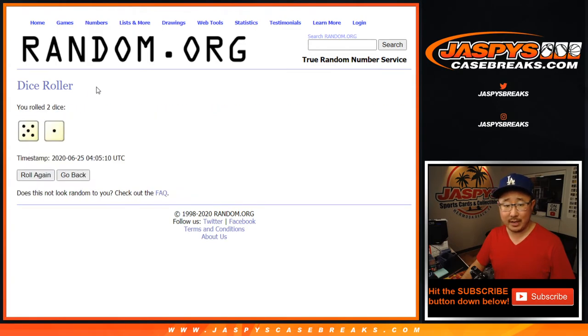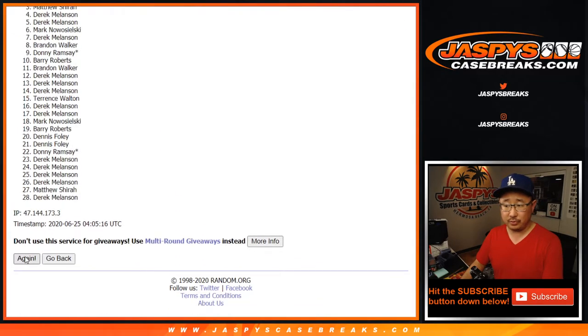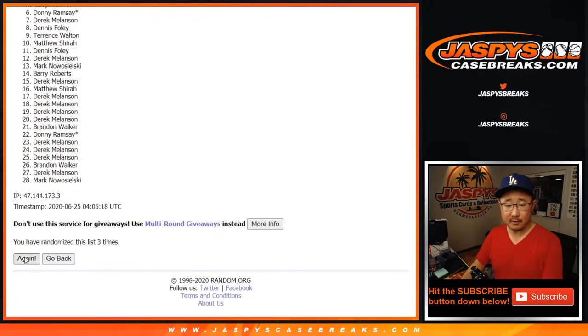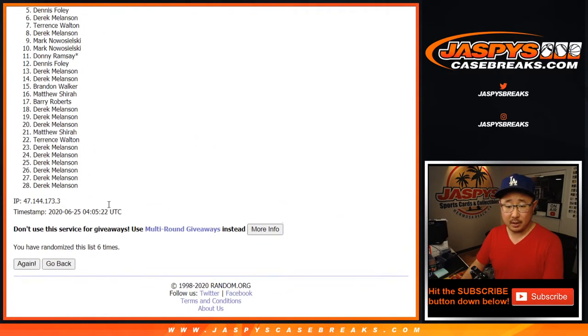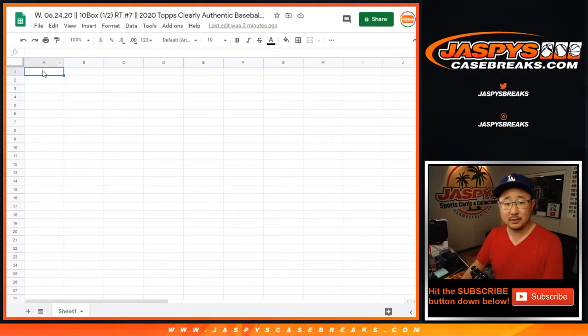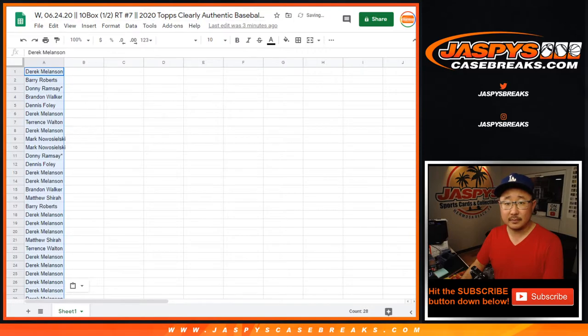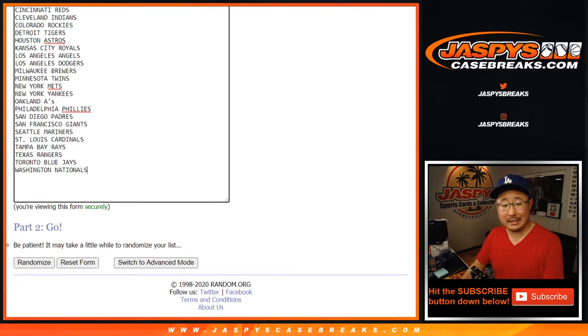Let's roll it, let's randomize it. Five and a one, six times for each list — doing that six times total for the participants list.